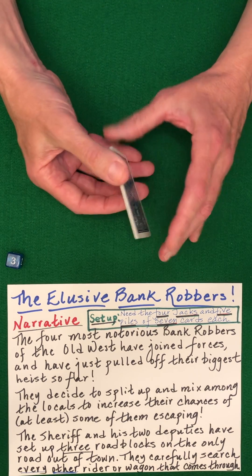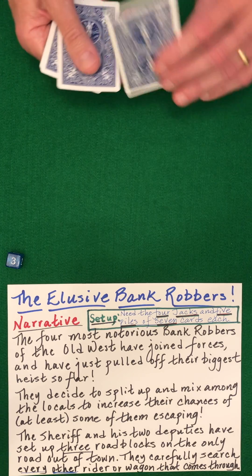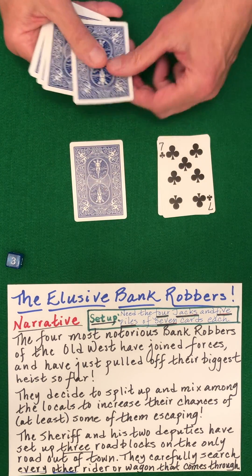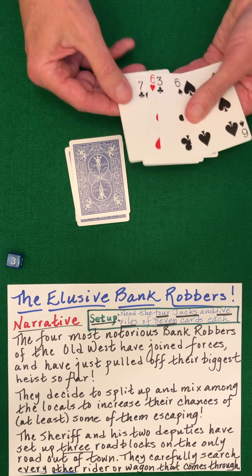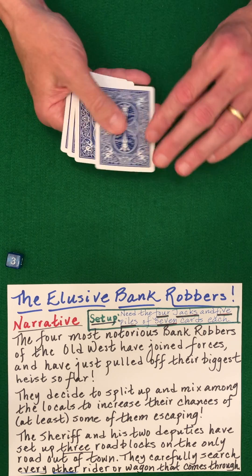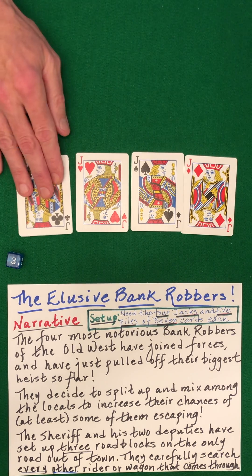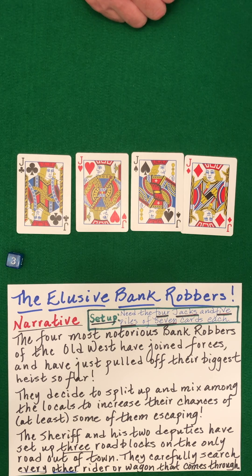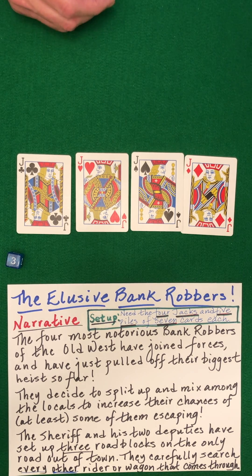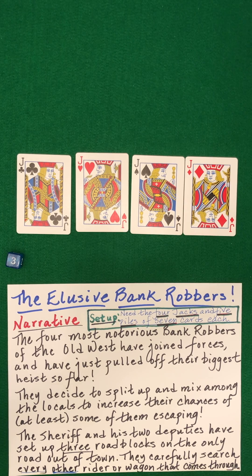With a bit of trepidation, the four bank robbers approach the third and final checkpoint. Can they get through? Oh, heavens above — did they actually get through the checkpoint without being detected? They did indeed. And in fact, look at their order — the first bank robber was first, the second bank robber was second, and so forth. Clubs, hearts, spades, diamonds — that was the original order they were in. Boy, these bank robbers are incredibly good at what they do.